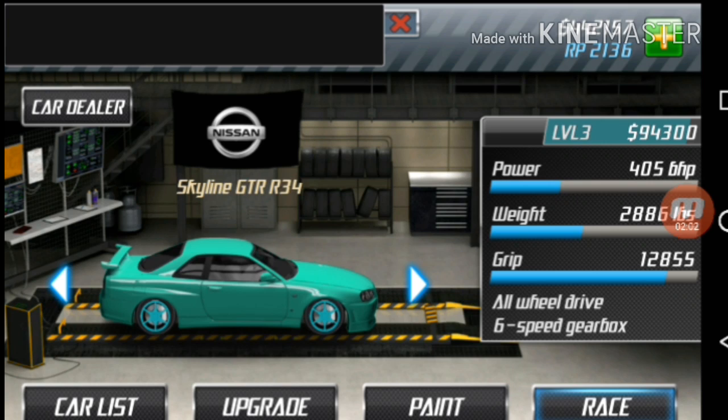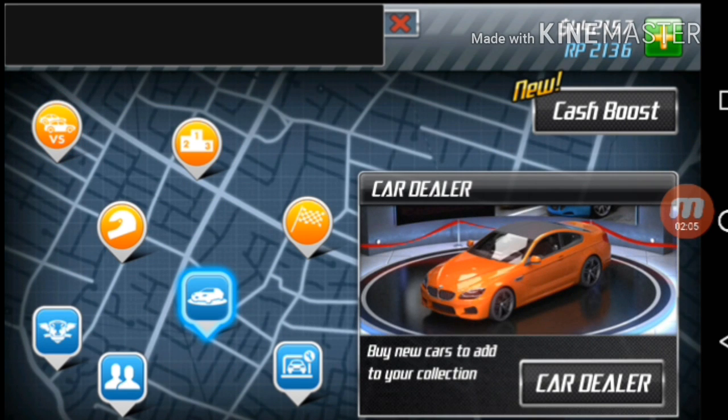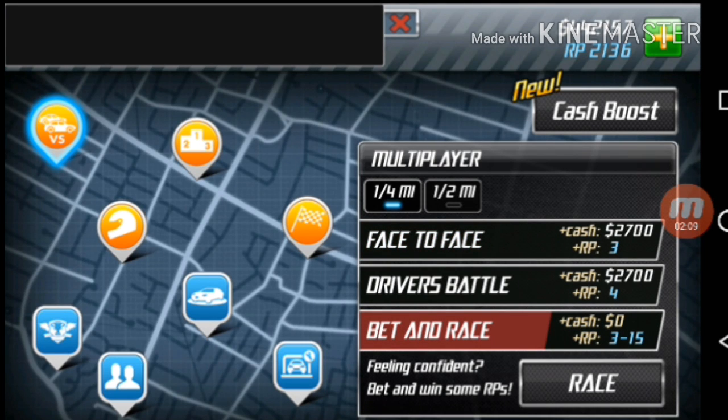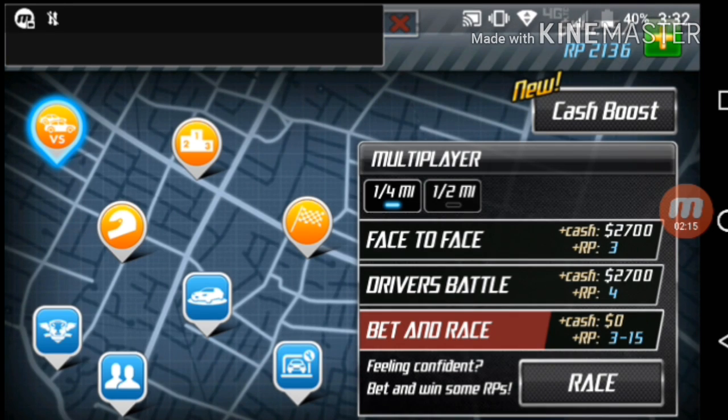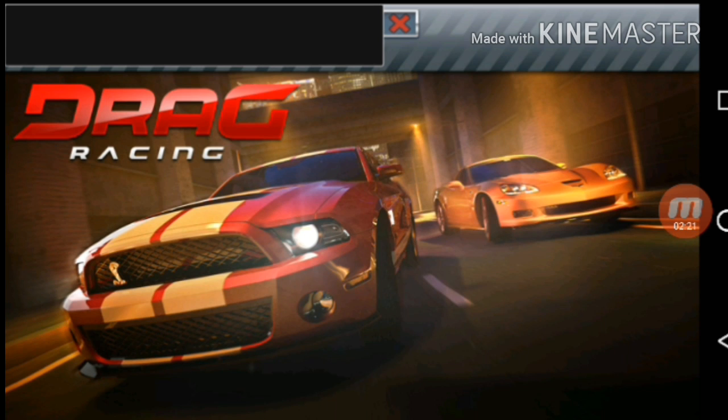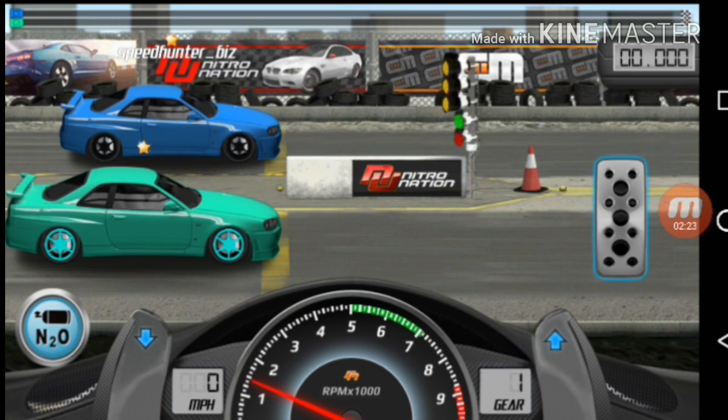Once you've paid for it and tuned it, go to Race. Make sure you have an internet connection and go to Bet and Race. You'll pretty much win every single time — unless you're racing another Skyline that's faster, has the same upgrades, or you're racing a faster car.